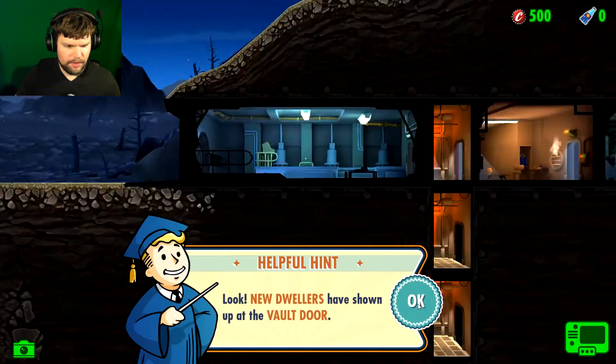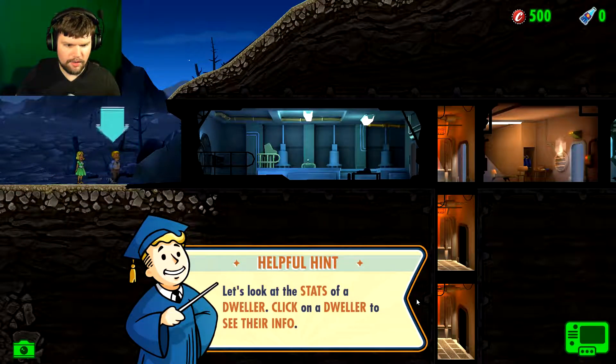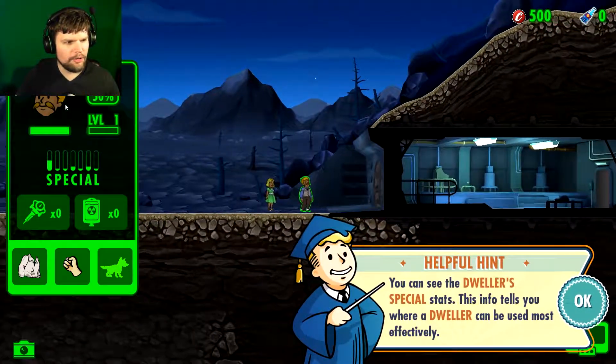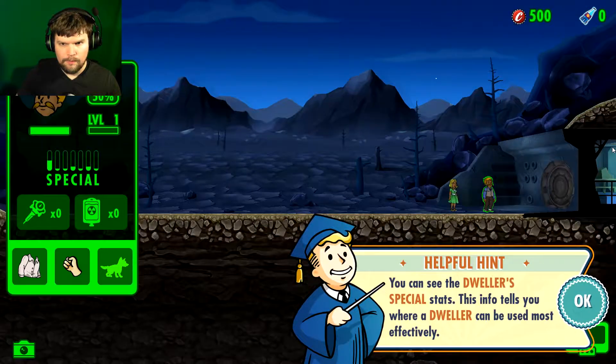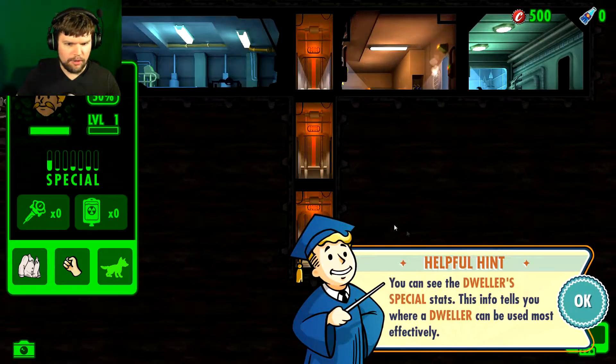Now we need dwellers. Look, new dwellers have shown up at the vault door. Let's look at the stats of a dweller. This is Joe Turner. He's only 50% happy with life — probably because recently his family was destroyed in the nuclear holocaust. But that's okay, he's got a great S. Not a great I or E or P, but he's got great S. And that means he's going to go... actually, I'm not sure where that means he's going to go because I'm not sure what S means.